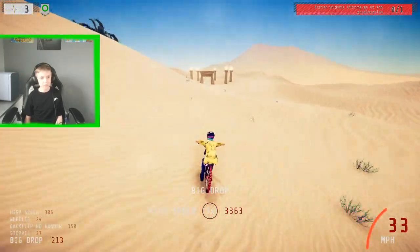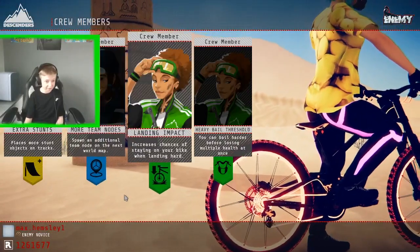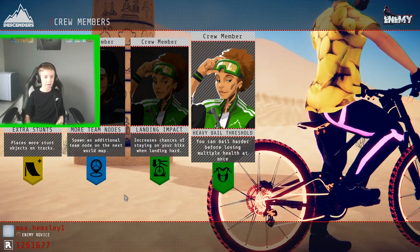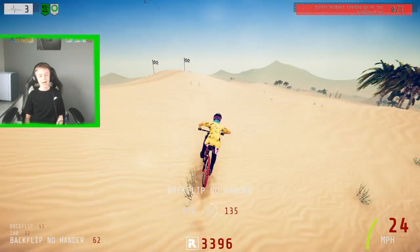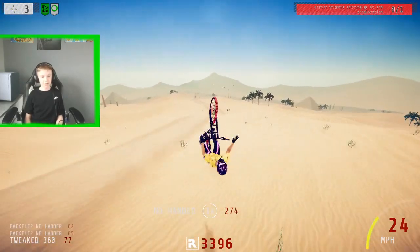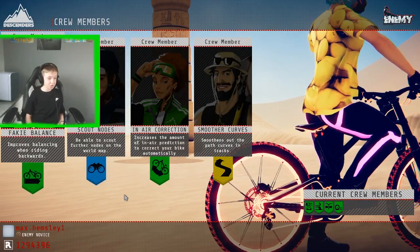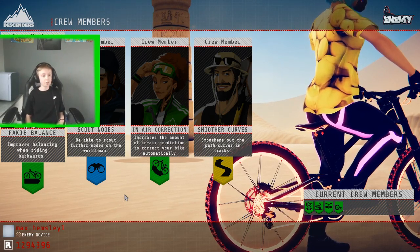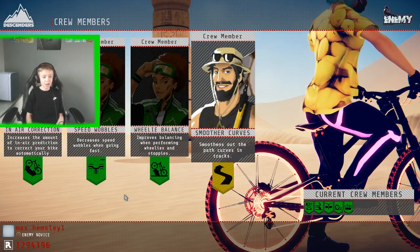I'm just going to finish this line and show you. Here it shows your perks, and I'll show you where it says fakie balance. As you can see, I have got the fakie balance perk — it says 'improves balancing when riding backwards.' I really, really recommend it if you're new to fakie balancing.